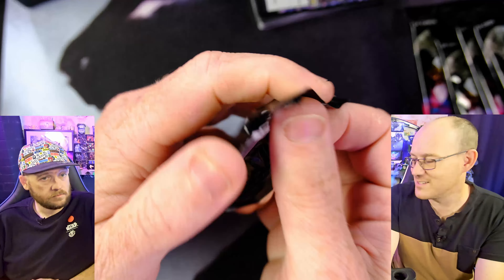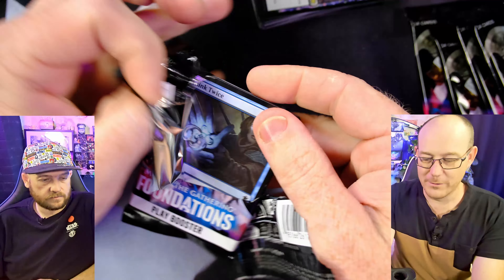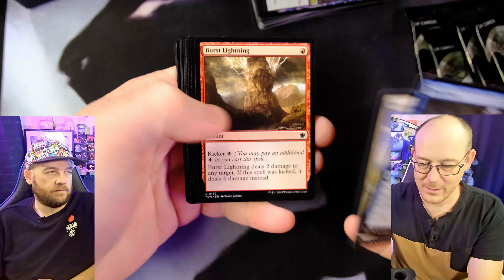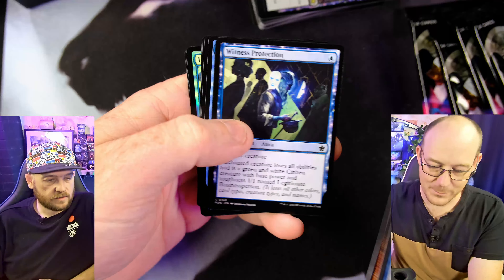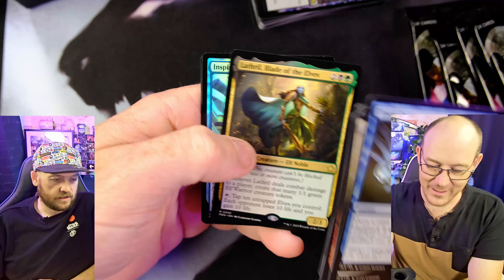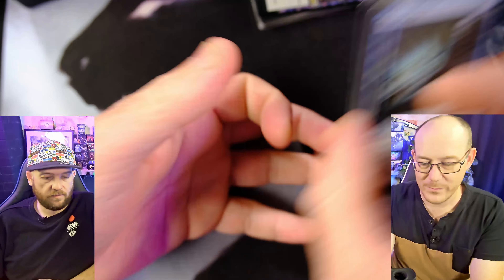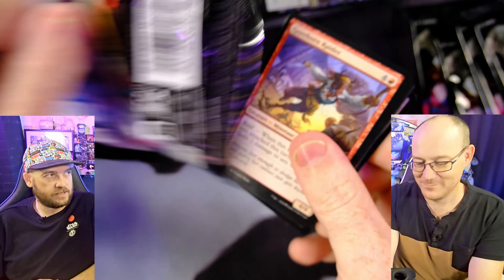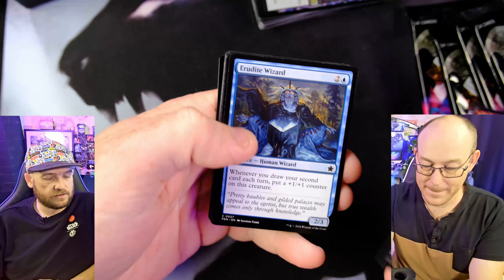There's nothing too crazy — not like step-up complete crazy. No glitter foil lands or anything like that, or like the cool thing they did in Bloomborough where they did the Seasons. Yeah, that was really cool. And everything's going to be witness protected — every blue deck is going to put in Witness Protection, because why wouldn't you? Yeah, shut down everyone else's commander.